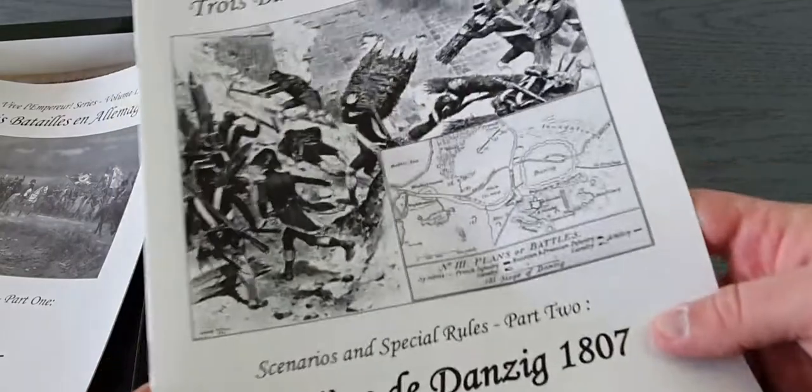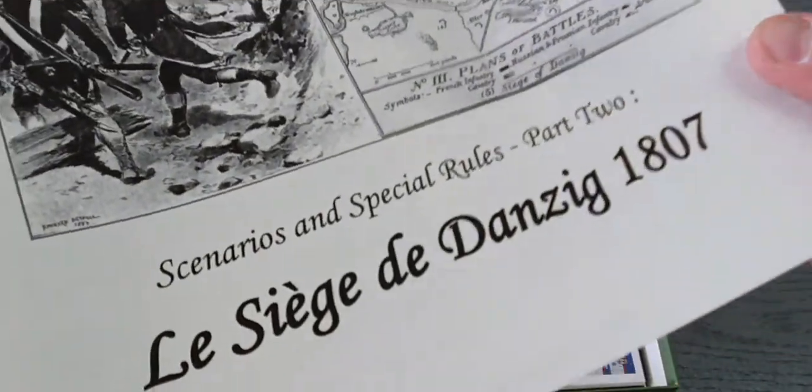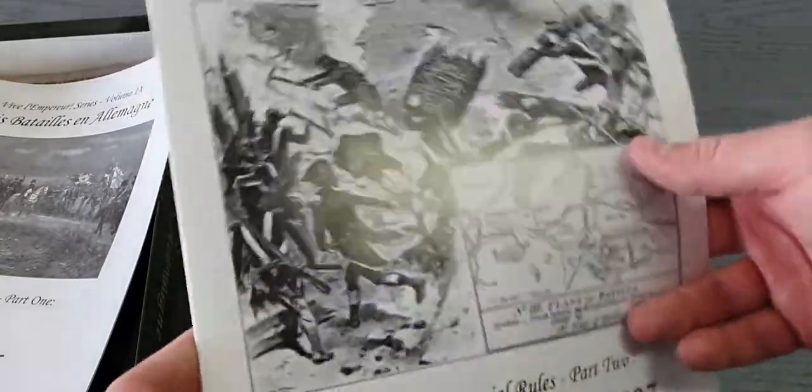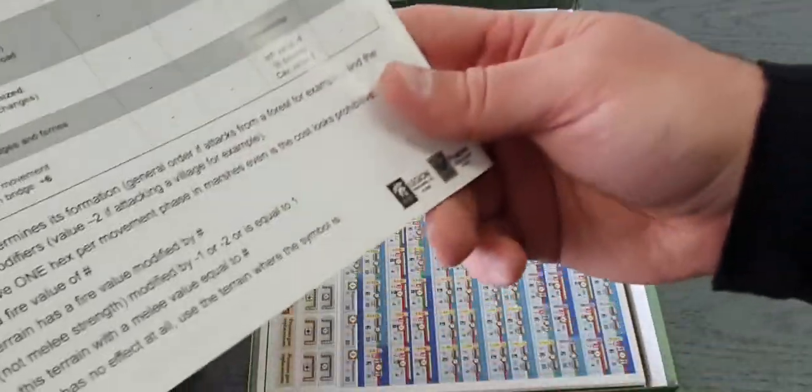Then we have the scenarios and special rules — part one and part two. Part one is Jena 1806 and Auerstedt 1806, the two battles. This one has fewer illustrations, black and white, more text — Napoleon entering Berlin on the cover. It's 24 pages. Then we have the third battle booklet: Le Siege de Danzig 1807, the siege of Danzig. That one is also black and white but with more illustrations, 25 pages.